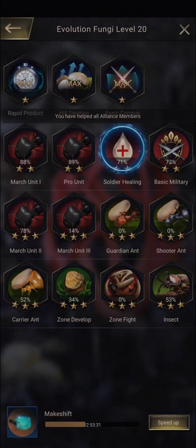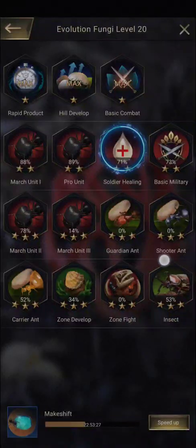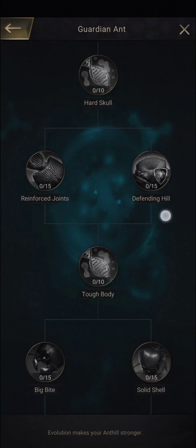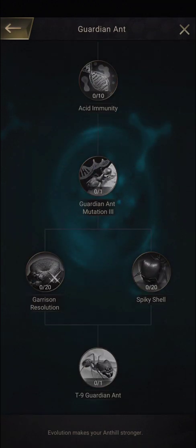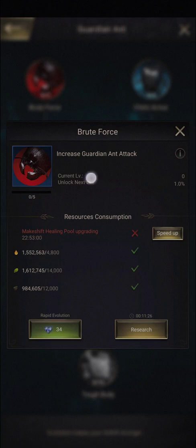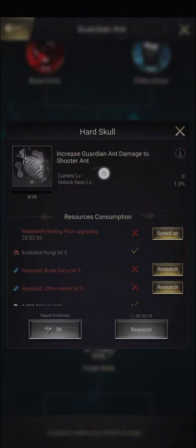The ants are also specialized based on their evolutions in the evolution fungi. For each class, you have an evolution tree. The evolution tree is common on some evolutions while differing between classes on others. The common evolutions include increases in class attack, defense, and type advantage against another class — guardians are strong against shooters, shooters are strong against carriers, and carriers are strong against guardians.